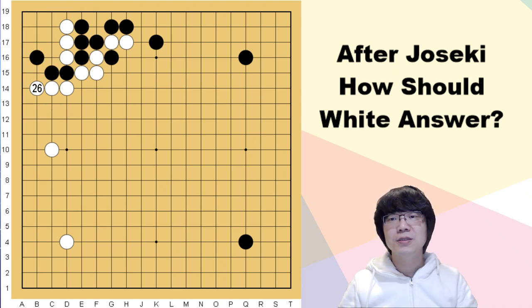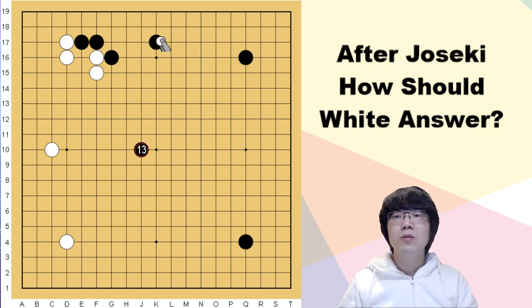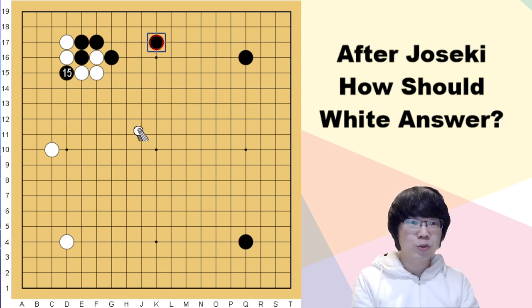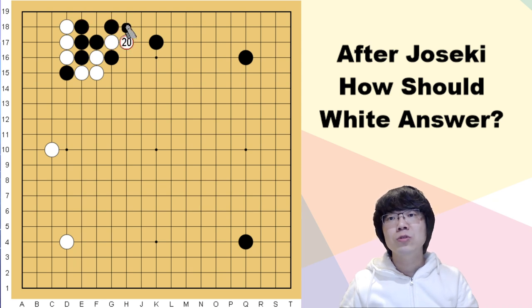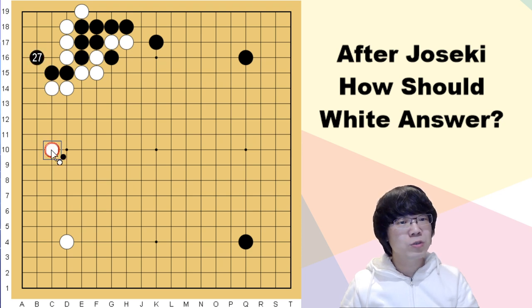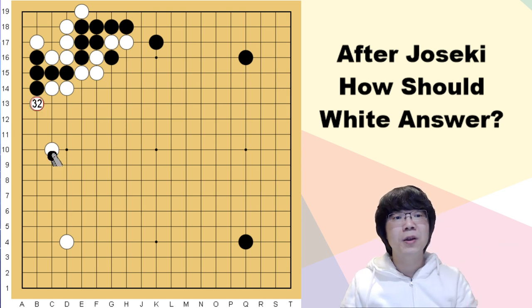Many people are afraid when they use this joseki. Whether white plays here and black just pushes and cuts — this doesn't work when this is the large knight move because of the stretch. Even after I show you many variations, you can do all the exchanges first, and when black makes the kosumi — actually it cannot happen because normally white just answers. This is much simpler and you can try to take the capturing race. White is going to be the winner.